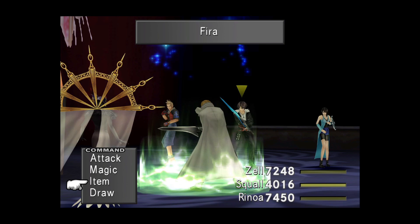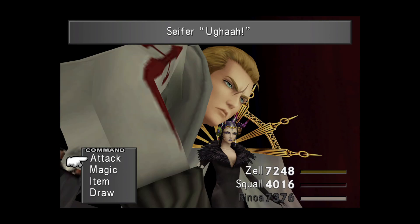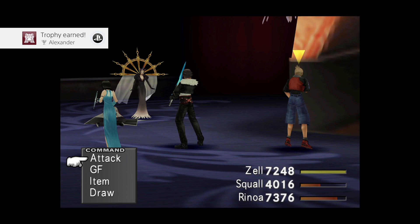Cypher is utterly abysmal, in my opinion. I don't know how he's ended up being the Sorceress' aid — he's just useless. He doesn't have any new magics to draw, and the fact that we've taken mug off our ability list is irrelevant since his drop table and mug table are the same here. A single gunblade attack from Squall will do the trick, and that will kick off the second phase of the encounter.